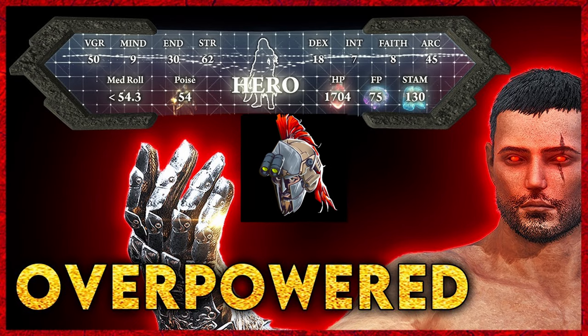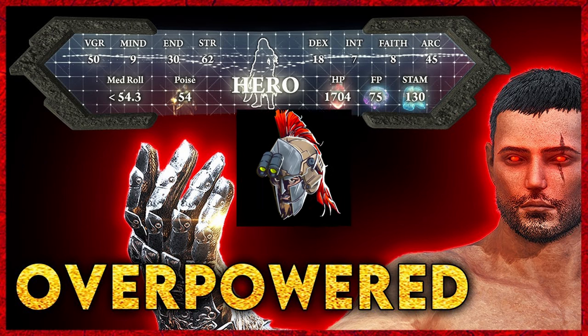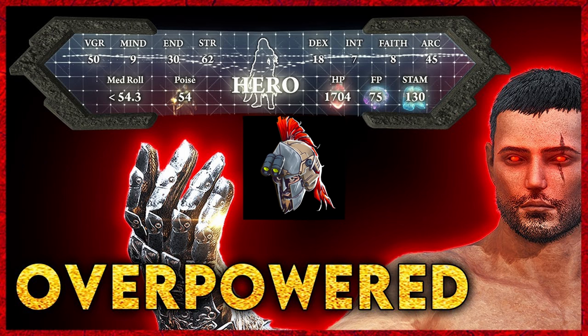In terms of stat optimization, Hero is actually the best class to start for this build. The stats that are important: 50 Vigor should be more than enough — it's right between the soft cap of 40 and the hard cap of 60. Since our bleed affinity weapons are going to scale directly off of strength, we're going to start at 62 Strength, and then immediately prioritize trying to get to the hard cap of 80 Strength as soon as we can beyond level 150.